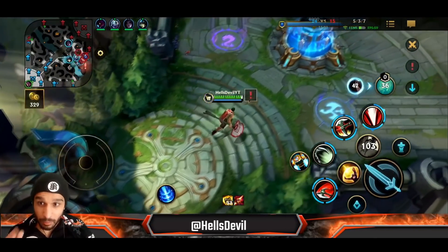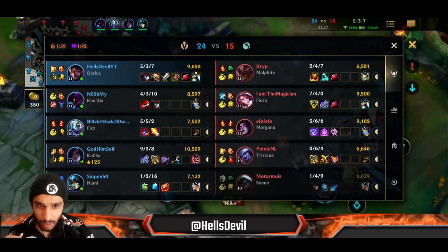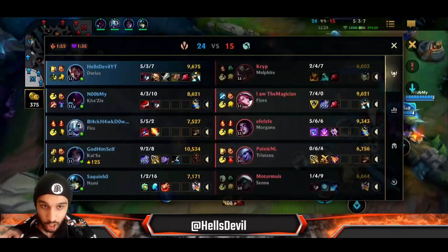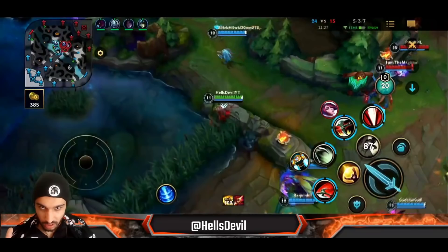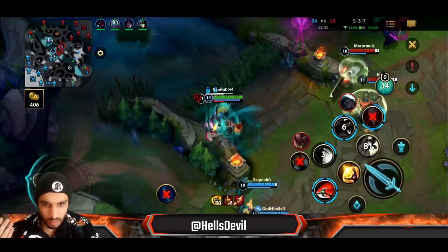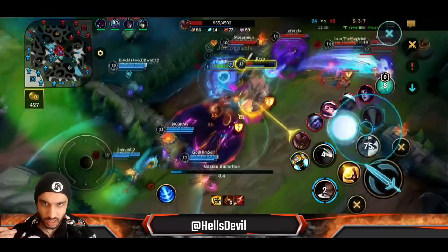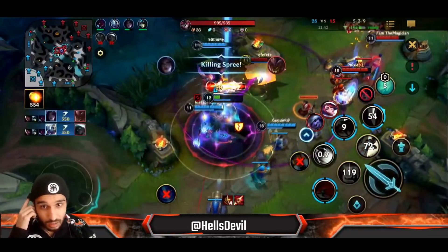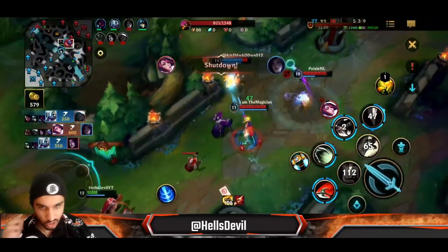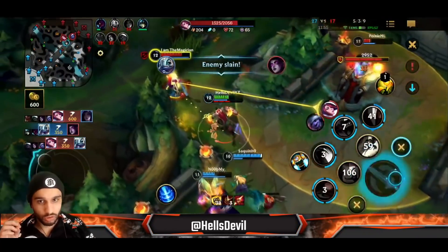In teamfights I'm mainly going to be focusing the Tristana to get my ultimate reset on her, because she's not a very good player and is screwing up her positioning. You'll see me mainly going for the Tristana to try to get my ult reset. After you get your reset, you're going to wipe the entire enemy team — that's how Darius works.